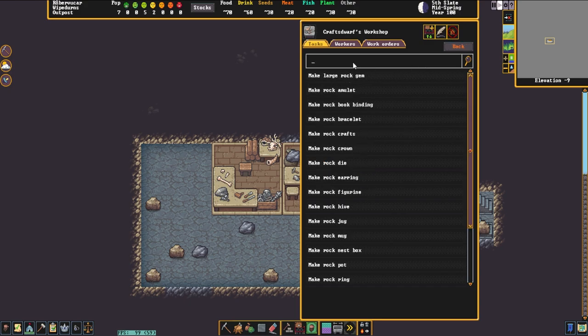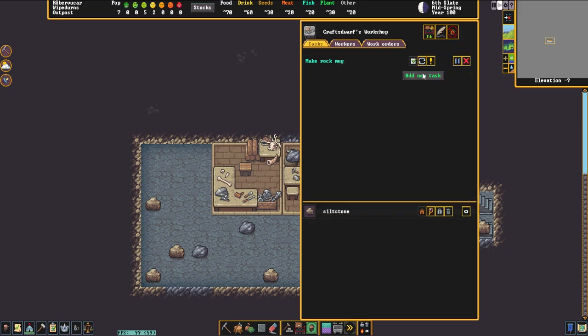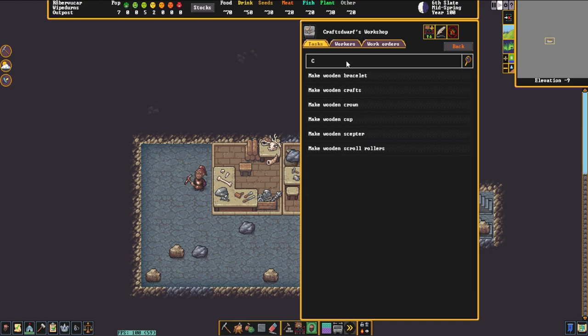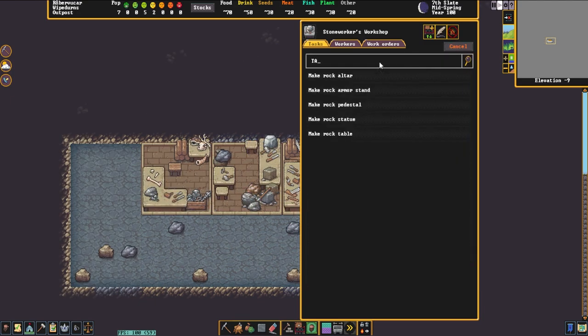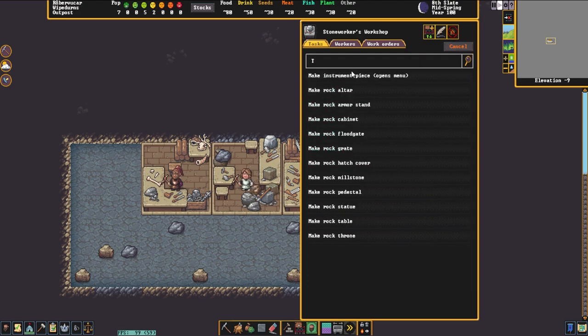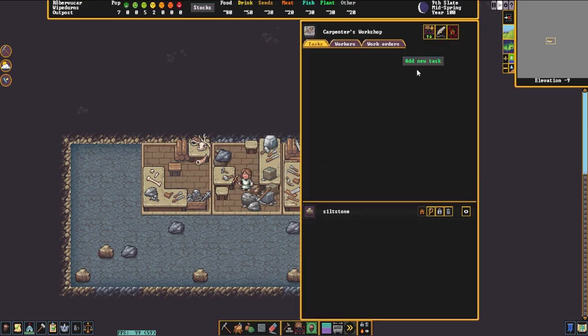We're going to open up the craft store shop initially and make some rock mugs. Mugs are necessary for a tavern to function correctly — or if we want, we can make wooden cups. Maybe you don't have that much stone around; you can absolutely make wooden cups and stone mugs. From there we're going to move on to the stone workers workshop and queue up a handful of tables as well as a couple of thrones, because we're going to need tables and thrones naturally. We could also make chairs out of wood, but for this video we're just going to do everything out of stone.